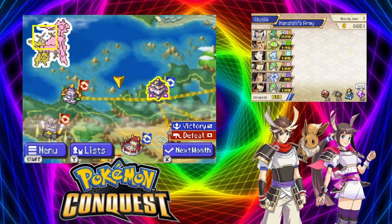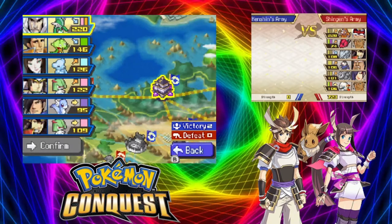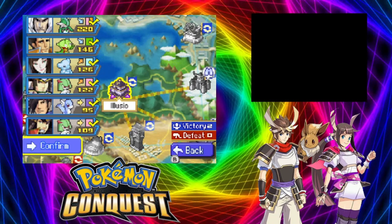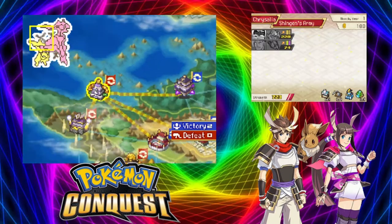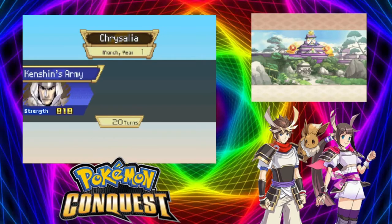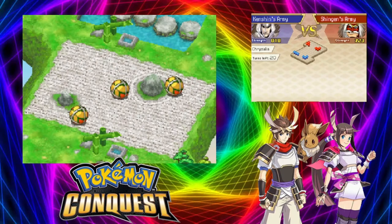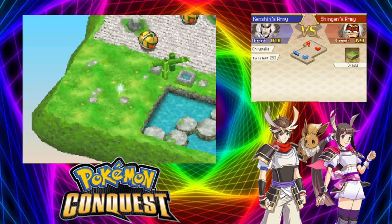We saved and now let's go ahead and take this castle on over here. Select warriors - it's all these guys right here. They did so good last time, we're going to do it again. 'I shall show you how to wage war with love in your heart!' All right, that sounds ominous. Let us savor this battle - and he says that every time.